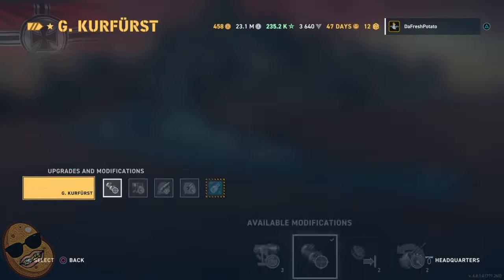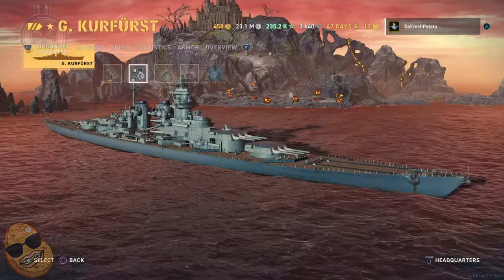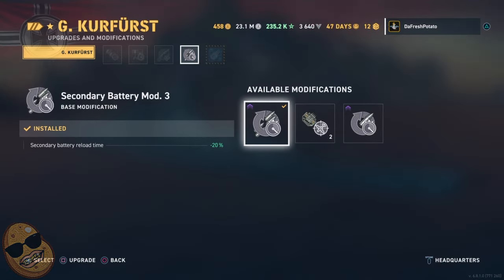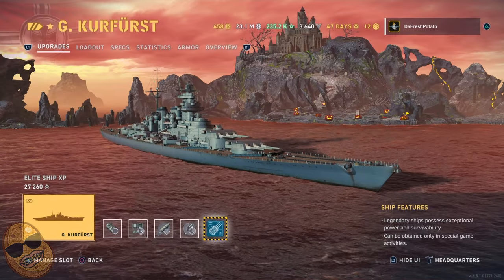I've been waiting for this ship for a long time. We're going to go with Secondary Battery Mod 2 in the first slot, Propulsion Mod 2 in the second slot, Concealment in the third slot, and Secondary Battery Mod 3 in the fourth slot. We want to utilize the GK's secondaries. We're also slapping on the 420 millimeter guns — when this thing is accurate, they slap pretty good.